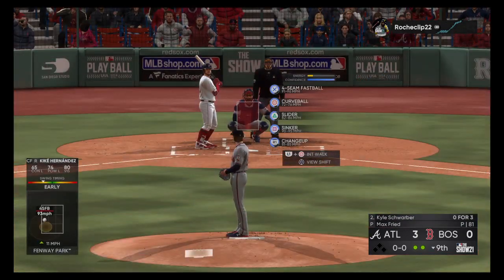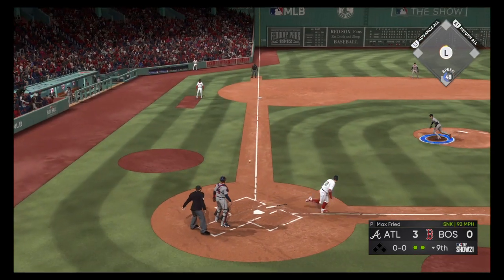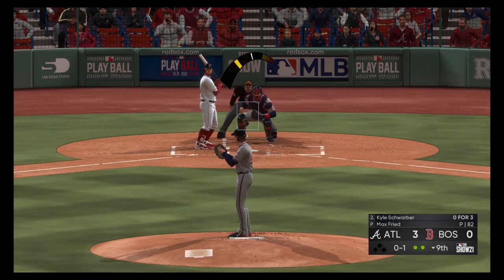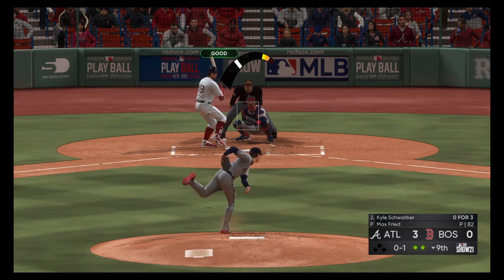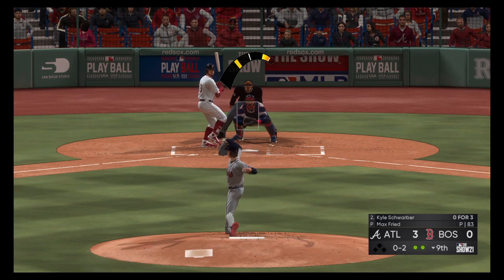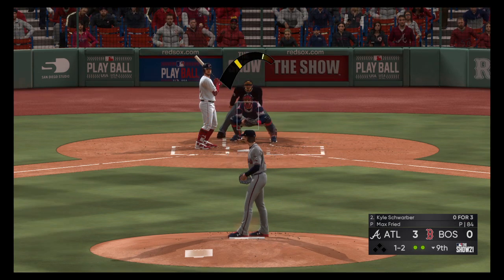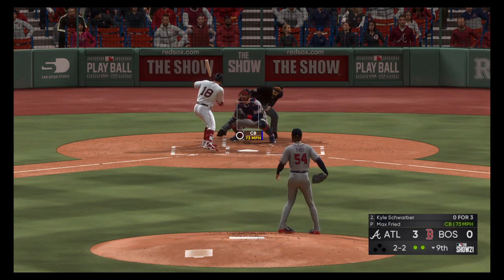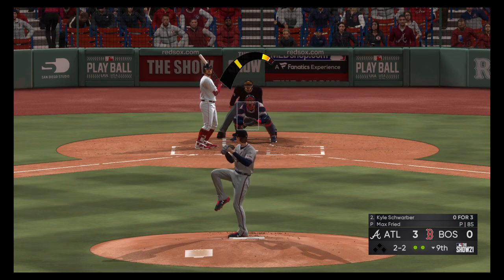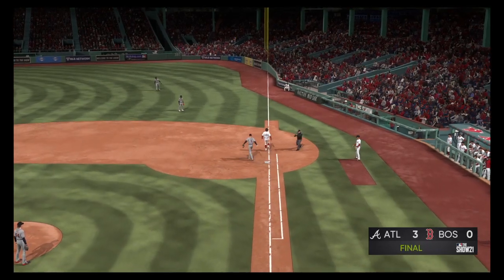Now it'll be Kyle Schwarber — he comes to the plate as the last chance for his side, two out in the ninth. Runs up and gets this one down, foul for the first strike. Two out, nobody on. A check swing — he couldn't help himself — ruled strike two. Last strike now for the Red Sox. A ball, two strikes. They tried to throw a high fastball right by him — didn't work, but that sets up some different options. Wouldn't be surprised to see a good slider down and away. Hit on the ground — Albies scoops it up, throw to first, in time to get him.